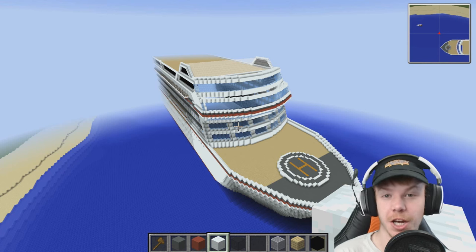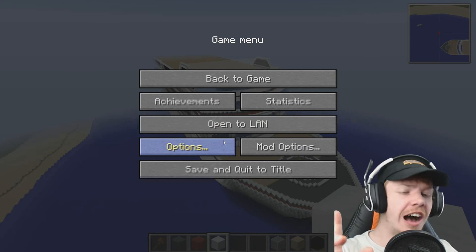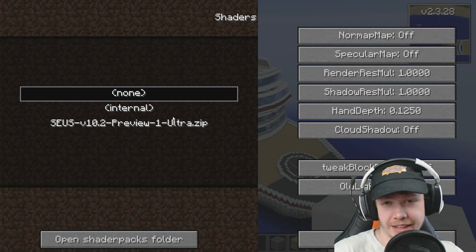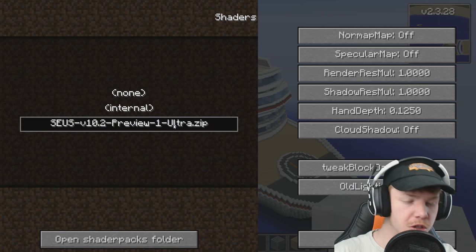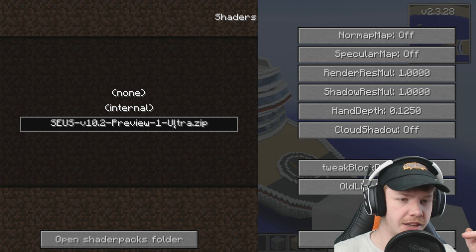Hey guys, you're watching this one and only. My name is AJ. Welcome back to another episode of Let's Build a Cruise Ship. First off, I'm ever so sorry — I said I was going to look at the shader pack at the end of the last episode. I forgot. I apologize. We'll do it at the beginning of this one. We should have a look at it in the shader pack.